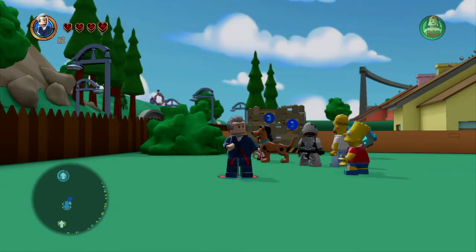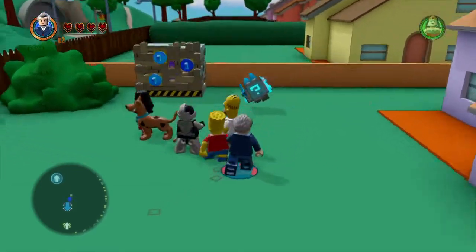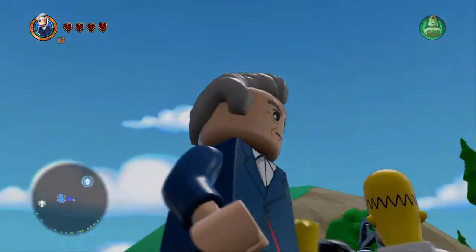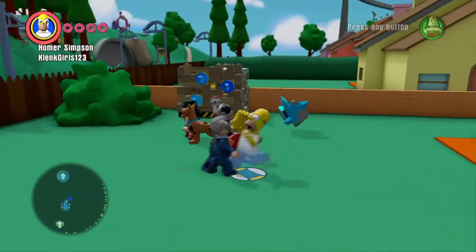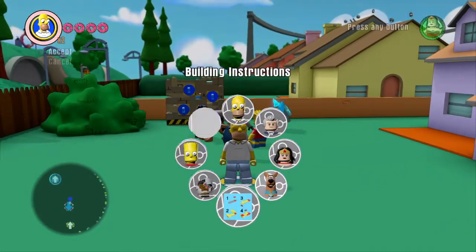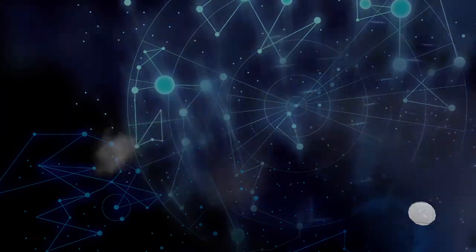Hey guys, welcome back to another episode of the hub world exploration series. Today we're gonna finish up in the Simpsons world and then we're gonna head on to the Ninjago round. We're gonna fully upgrade Homer's second vehicle. Last time we did Homer's car, today it's the Tonto Vision.